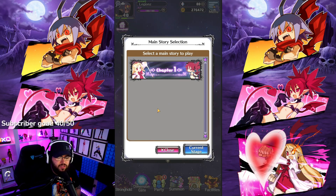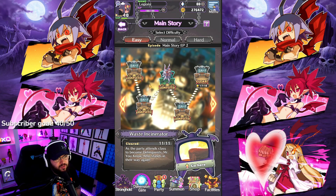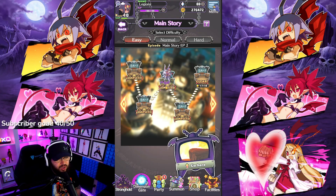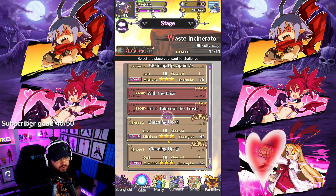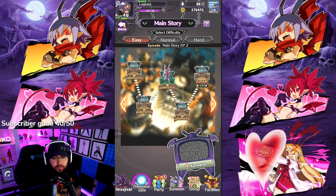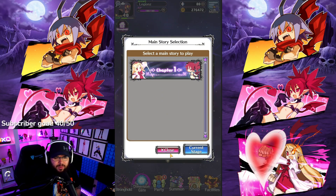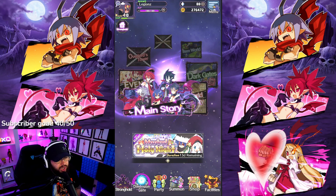All you want to do is progress main story until you unlock item world. I'll tell you exactly when — main story episode two, around this middle stage right here. Completing these two stages unlocks item world, and once you get to the elixir over here you're in. With item world you can grind items, level them up, get chests that drop innocence, etc. I'll cover that in a separate video — subscribe and hit that like button if you want to know more.